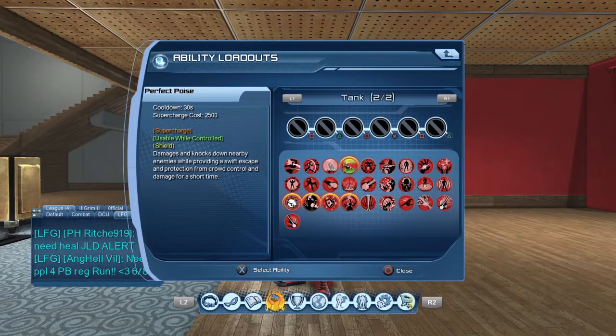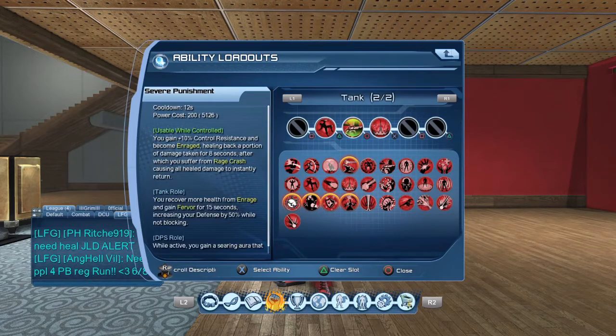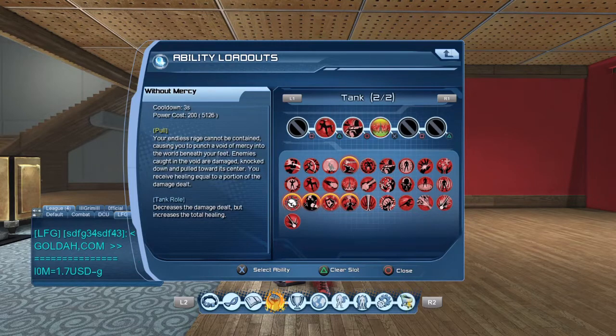Let's start off with the standard. There are three moves, no matter what your rotation looks like, that you have to put into your loadout. Those three moves are: Severe Punishment — that is a must, because it is the most important move in your entire loadout, your everything move. Then you have your pull, Rage Bringer. And you also have your secondary pull, Without Mercy. You must have these three in your loadout at all times.